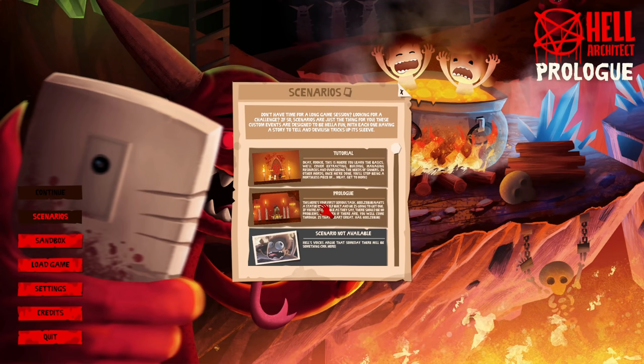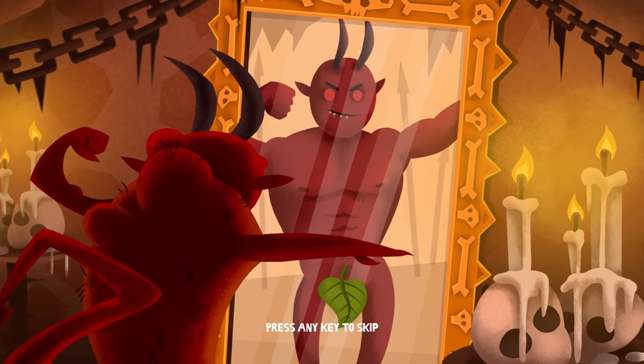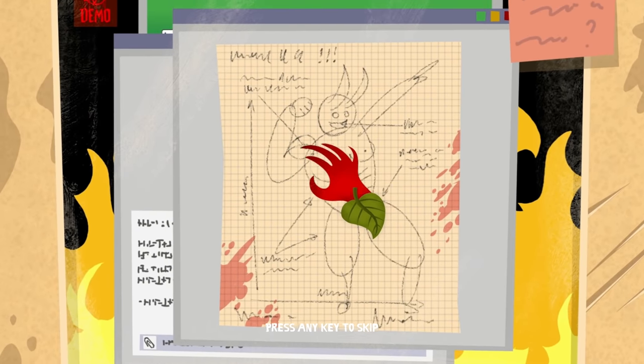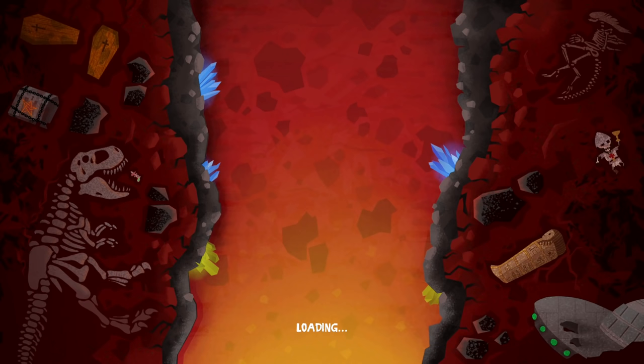Quit to main menu - tutorial done. Now it's time for the prologue! 'This is your first serious task - Beelzebub wants a statue of himself built. If you're as capable as they say, there should be no problems. Hail Beelzebub!' Let's start the prologue. Hell status - let's go!